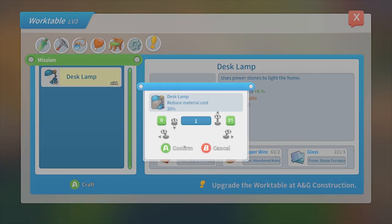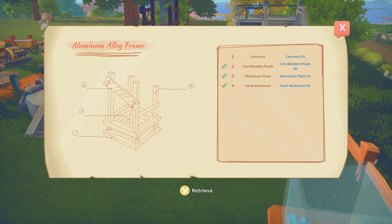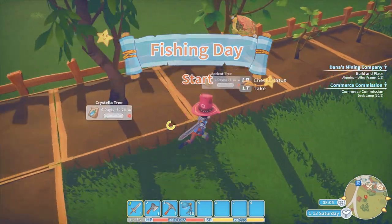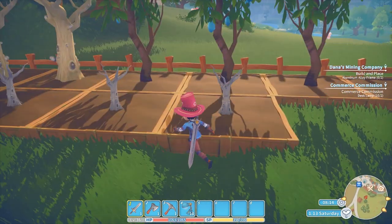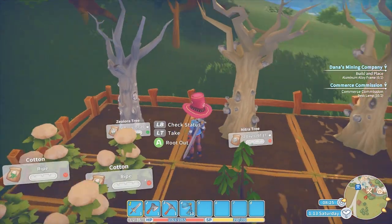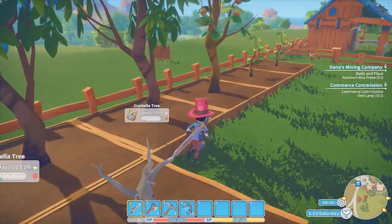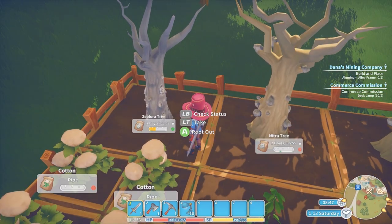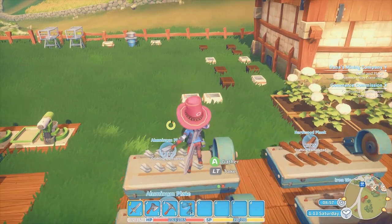I'm still working on the aluminum frame — I need concrete, which means I need zealot. Did I ever plant that tree? Oh, it's another fishing day — I think I'll skip that. There's a zeoria tree. I want to make more trees, even though they take forever to grow. I think I want another nitro tree and three more crystal trees.